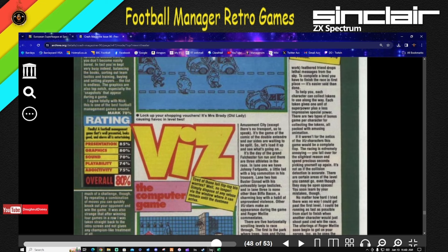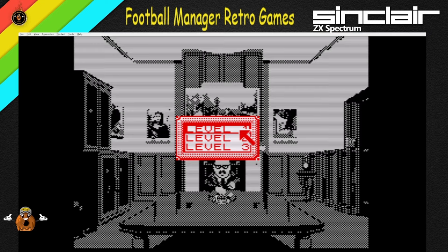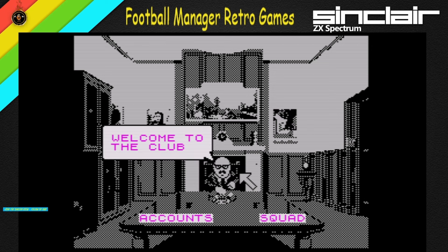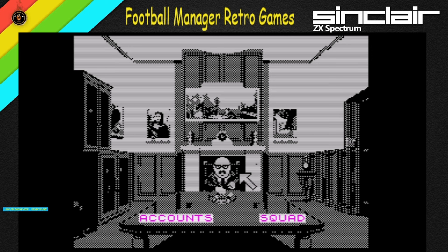I have loaded the game up, which nowadays doesn't take long. I had to get used to what the keys were, and luckily they were actually quite straightforward — Q, A, O, P, space bar. Let's click level one. Select your team — I will choose Liverpool. Welcome to the club. Here are the squad folder and accounts for you to look at. Let's select accounts first.